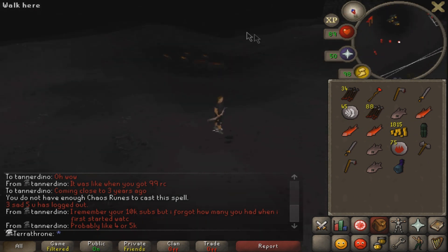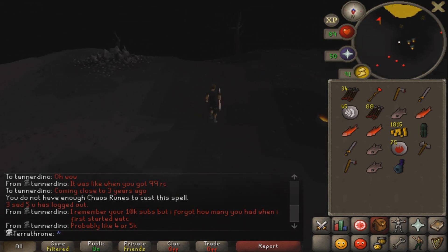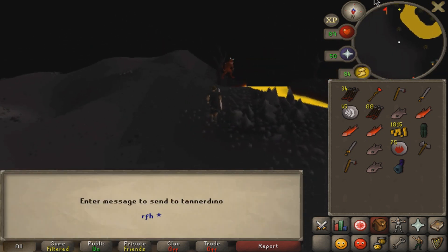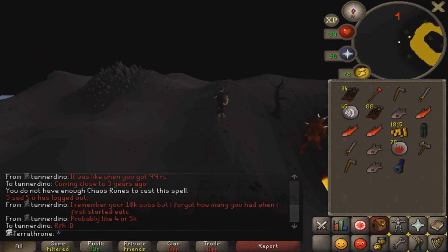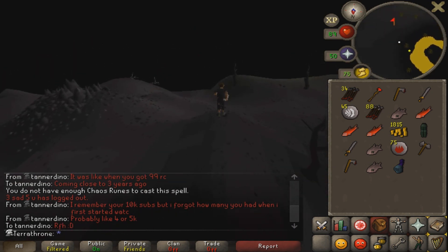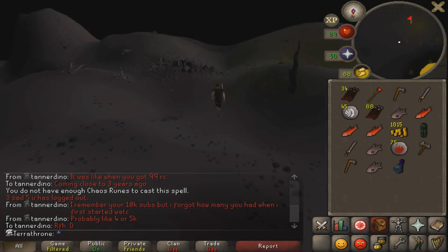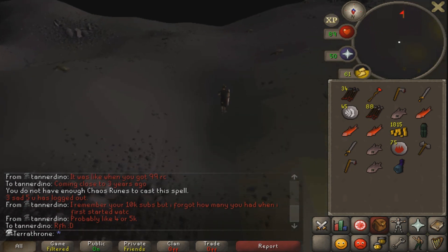And on my second trip, after not very long at all, I managed to get the Rune Full Helm. I definitely got it way under drop rate - I probably only killed like 50 Greater Demons, and it's 1 in 128, so it easily could have taken like 5 hours or longer probably. But it ended up only taking me like an hour and a half, maybe 2 hours. So I was pretty happy about that, and having gotten the Rune Full Helm, that means I do actually have max gear for free-to-play Ultimate Iron Man now.